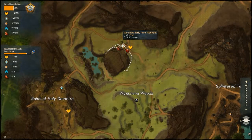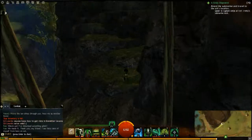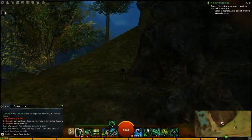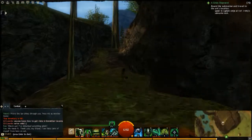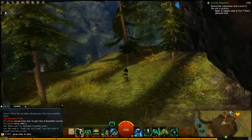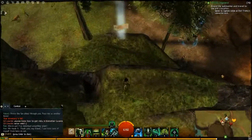Hey everybody, doing another Vista Point here just south of the Winchona Rally Point, on this little mesa or cliff, just north of the Winchona Woods. Basically if you come around to the south, you can see there are these rises over here — just follow these up, then take this little path up and it'll wind around. You can see the top of the Vista Point shining there, so you just got to drop down onto it. One more down.